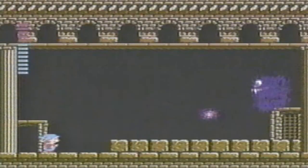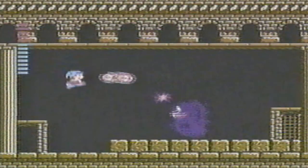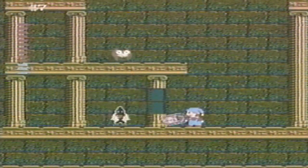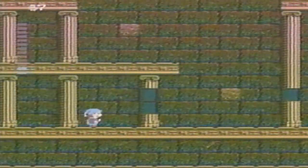The scepter you got earlier has a matching crown. To get it, you must first defeat this demon monster. Once you triumph over the second fake princess and get the crown, you can look for the real princess.